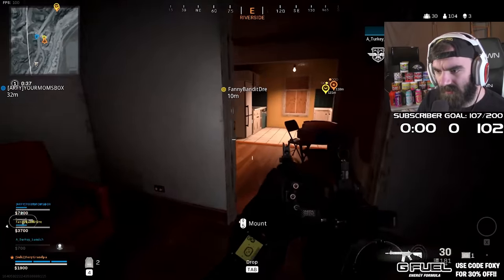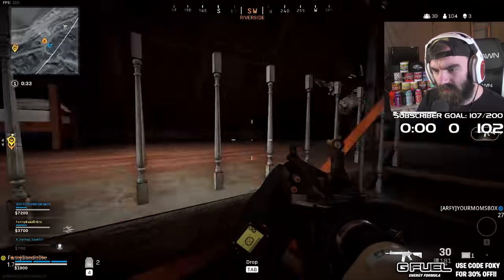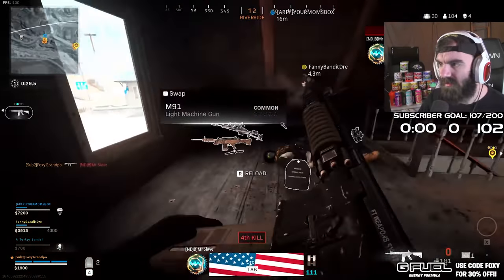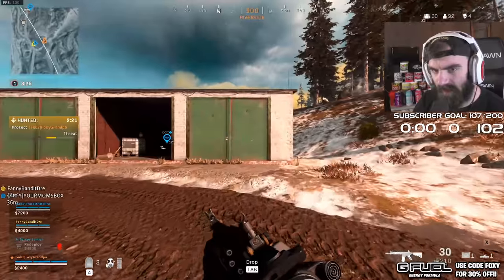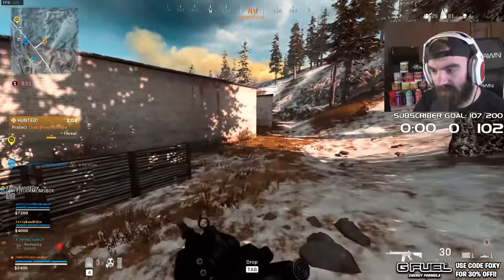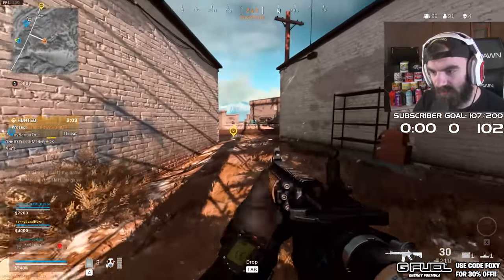He's running around the building, I don't know where he went. Did you check upstairs? Down him, dead. Well, they're hunting me so I'm gonna go up this way. That's where I'm gonna try and flank real quick - I'm gonna see if I can get kind of behind them and we're gonna see what happens.